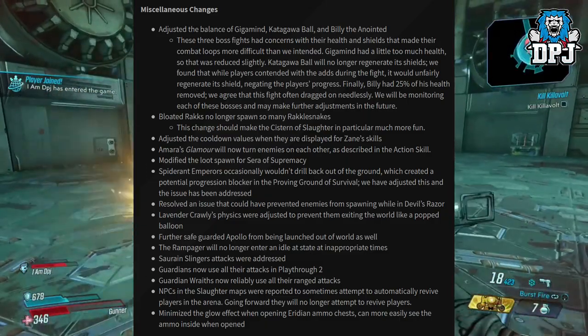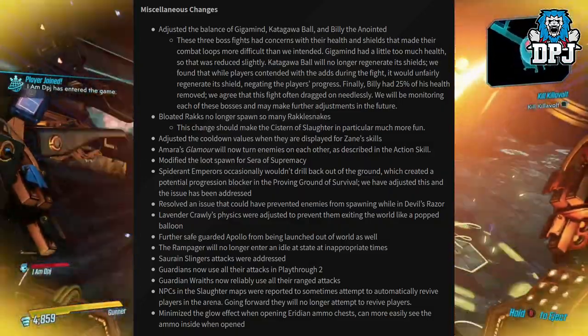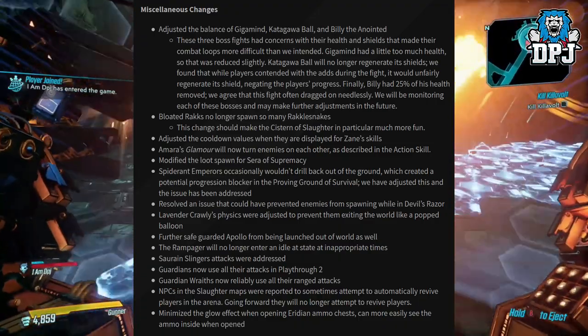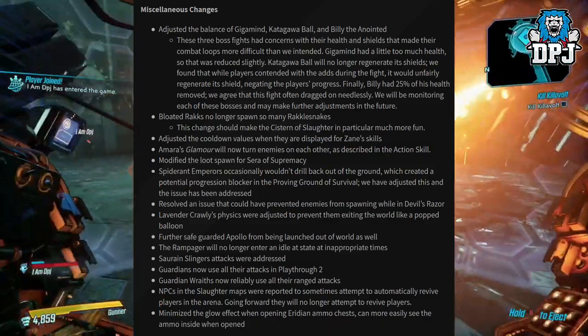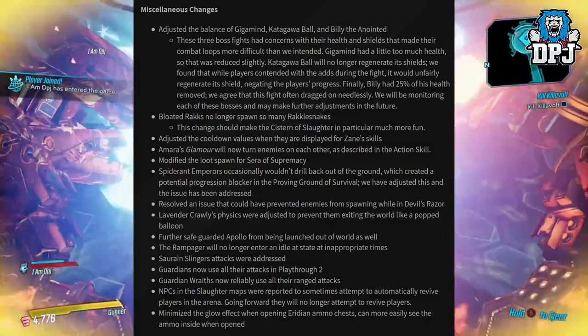Billy had 25% of his health removed — this fight often dragged on needlessly. Each of the bosses will be monitored and further adjustments may be made in the future. Bloated Racks no longer spawn so many Rattlesnakes, and this change should make the Slaughter maps in particular much more fun.